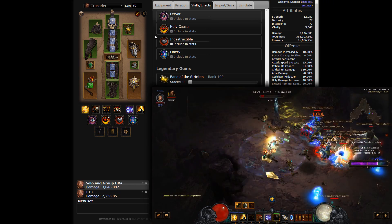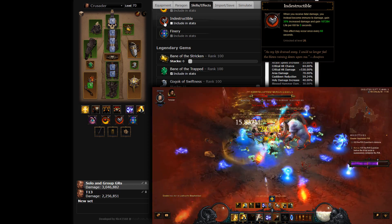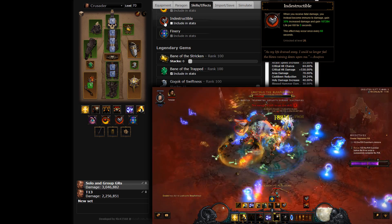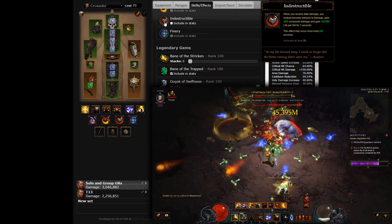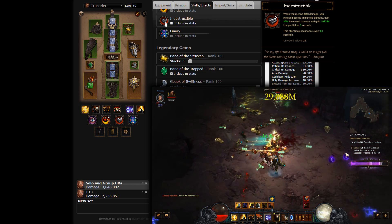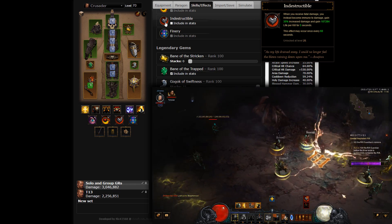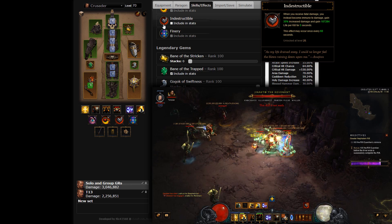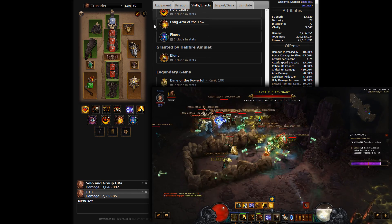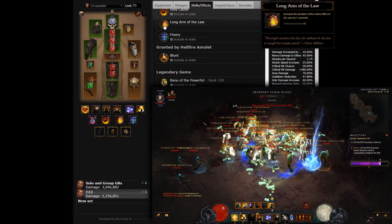Crusaders possess an excellent cheat death passive in Indestructible, invariably taken when pushing the boundaries of Greater Rift Progression. Operating on the standard 60-second cooldown, it sweetens the deal with a 5-second window of invulnerability after the proc, a 35% damage increase and a substantial life per kill boost. Indestructible triggers second in the chain of on-death mechanics and is preceded by Prophet, essentially adding a third life while Akarat's Champion is active. Stacking the safety measures can be excessive in speedruns though, and if you do not feel threatened by the content, you should replace this passive with Long Arm of the Law.